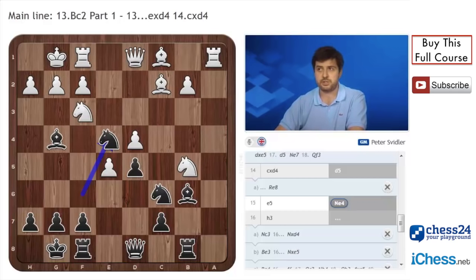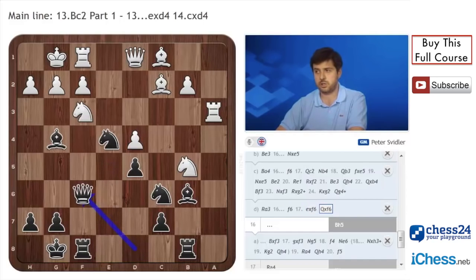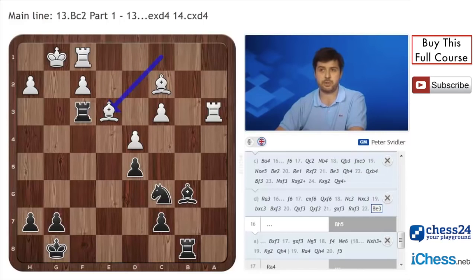A more serious attempt is the move Ra3, which is something Sam Shanklin played in 2015. Some attention probably should be paid to that move, because he won his game. His game against Savian in Vikings 8b continued f6, exf6, Qxf6, and Nc3. These positions are not very pleasant for black, because in the game black won the pawn back by taking on c3, taking on f3. But unfortunately a position like this is not entirely equal, because the Bb6 is very boxed in — it's not easy to solve that problem, and white retains considerable pressure.